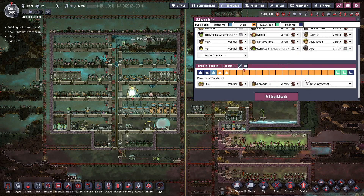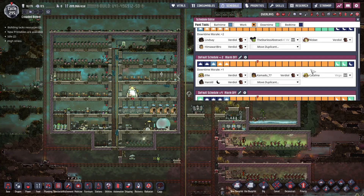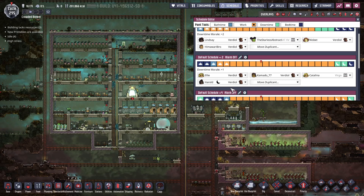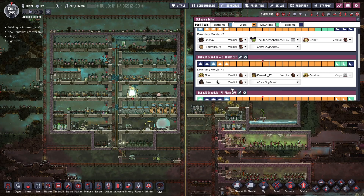The best use of this system is to offset shifts, and this has a couple of benefits. Here is an example where I have made offset schedules, and I have also renamed them by their offset. As you can see, each slot has been moved across 2 and 4 slots respectively, hence the names. Firstly, it ensures there are always dupes awake, so it can help spread workload, although this may not be that important.